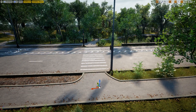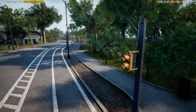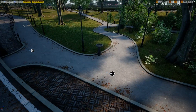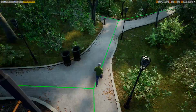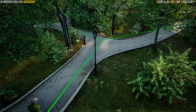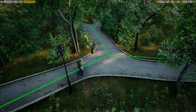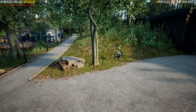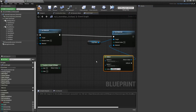My first road bump came in the form of AI — getting civilians walking around the level turned out to be really tricky. I decided to create a network of nodes that the AI would follow. Each node can lead to any number of other nodes, and at a fork in the road the AI randomly chooses which node to go to. This also solved the problem of keeping AI on footpaths, since by default AI just picks the shortest path and ends up walking through foliage.